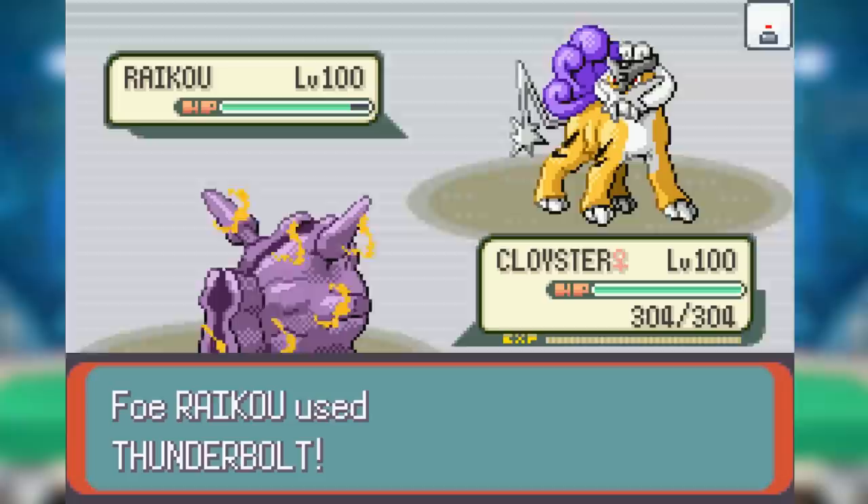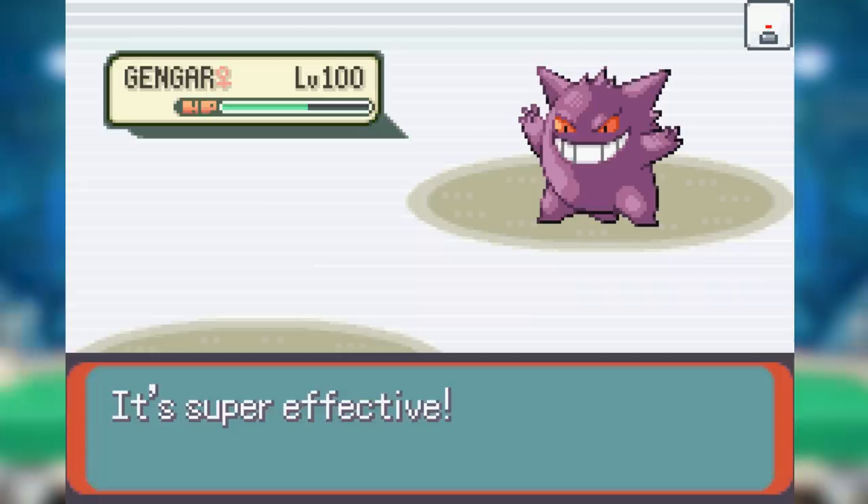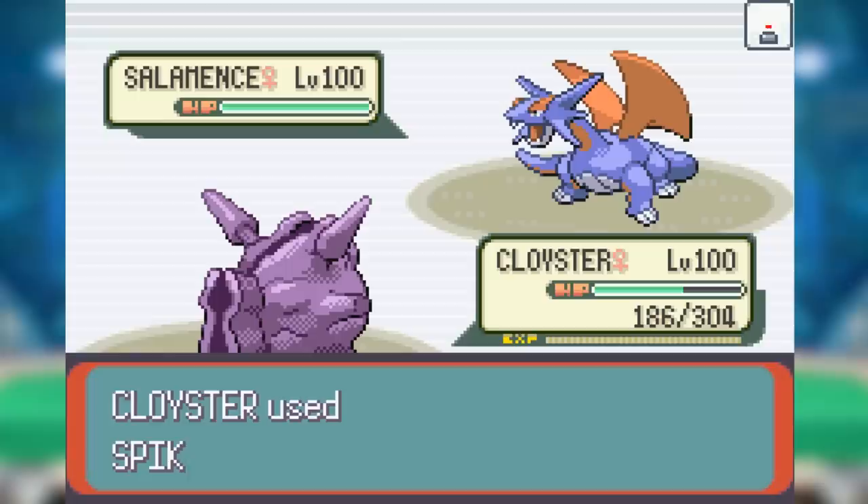As Cloyster didn't change that much, you can expect that its counters didn't either — and you're right. Starmie, Raikou, and Zapdos were all still its best counters, and new additions followed the archetype of strong special attackers, namely Celebi and Jirachi. Gengar could also come in on Rapid Spin and threaten it with Thunderbolt, and even Suicune could set up on Cloyster as more sets developed. Overall, the metagame was kind to Cloyster, and it stayed solidly in Overuse as one of the best Spikers. Not quite as dominant as in Gen 2, but still very strong.